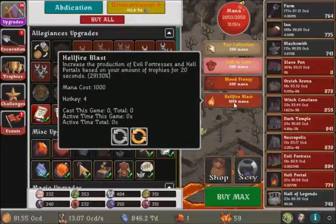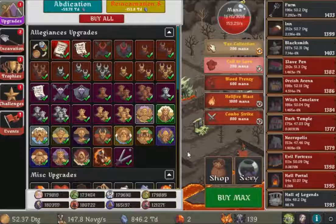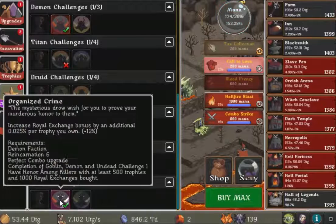I'm here to mention that the draw challenge is complete. Unfortunately I didn't capture the correct moment, but let's see it run — here it is, it's complete. It's giving me an additional 0.025 per trophy I own, so I think every royal exchange is now giving me an additional 12% bonus.